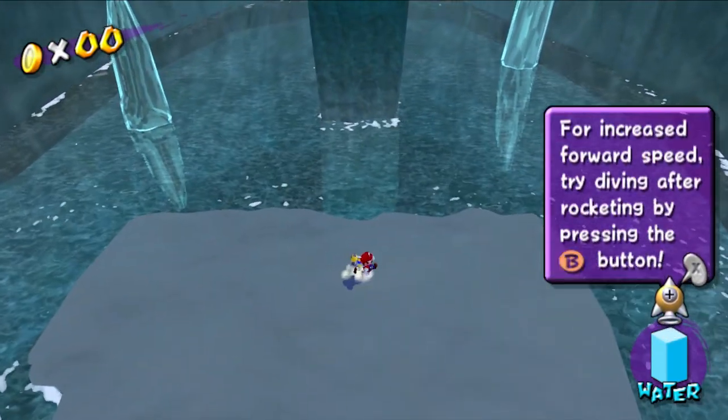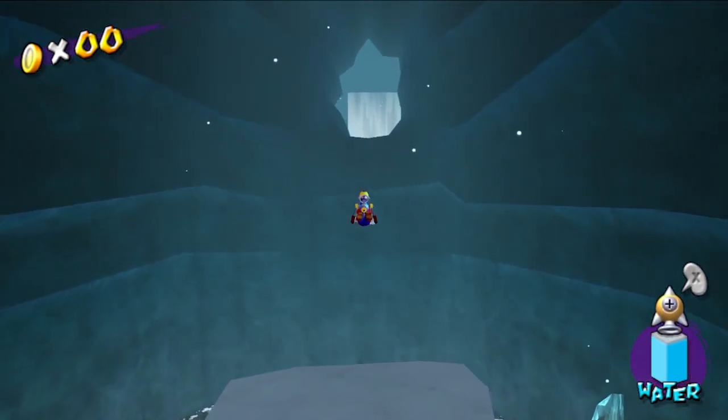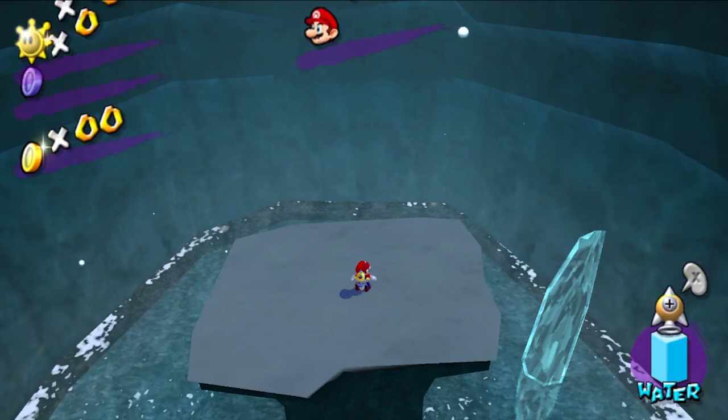For increased speed tours, try diving after rocketing by pressing B. To have even greater forward speed, jump and dive right before takeoff.